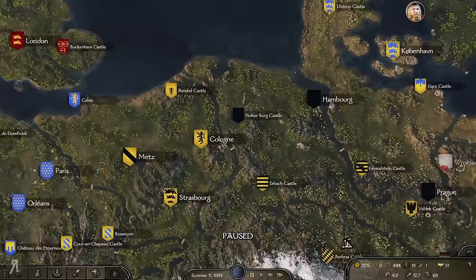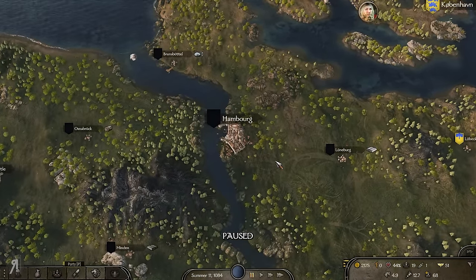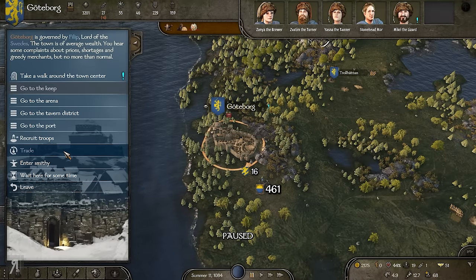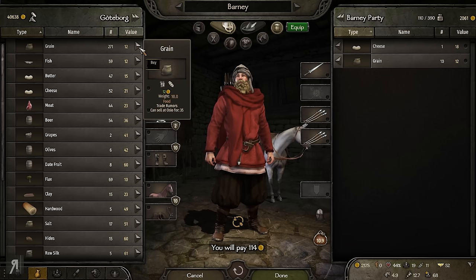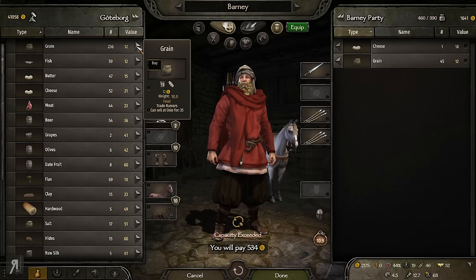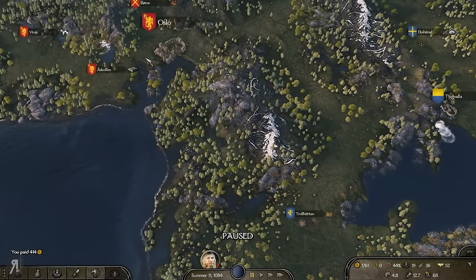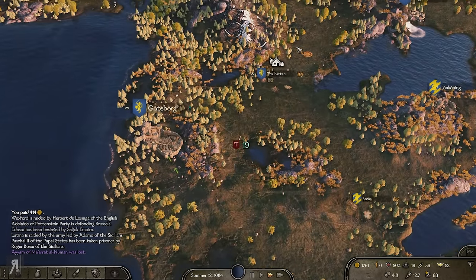I can actually see from a distance where there are tournaments — I had no idea! There's one in Paris right now, which would be fantastic. There's one nearby as well. We can potentially buy more grain and sell it at Oslo for a significant profit. Let's buy 35 of it, sell 30 at least, and then move on. Maybe we'll come across some bandits along the way.